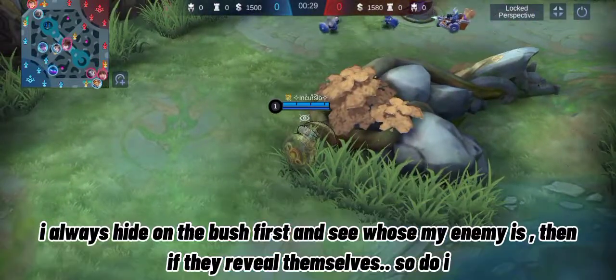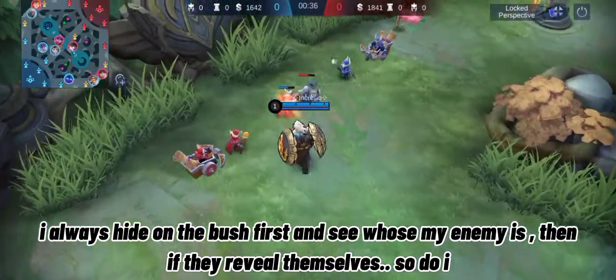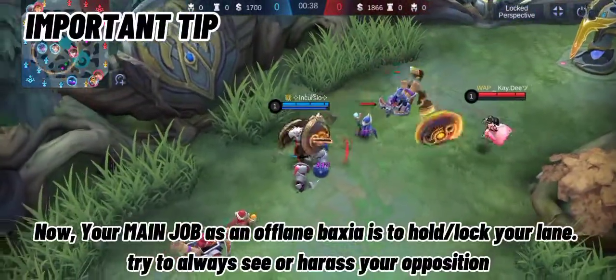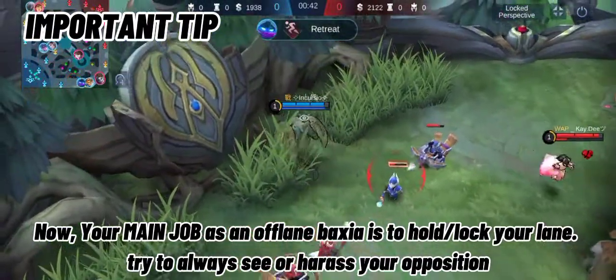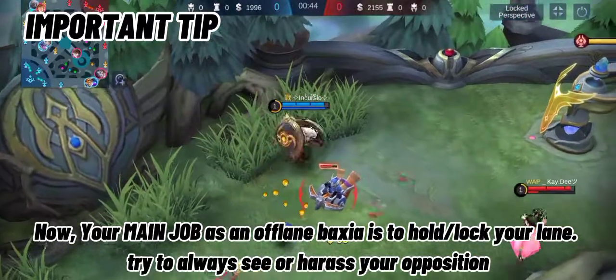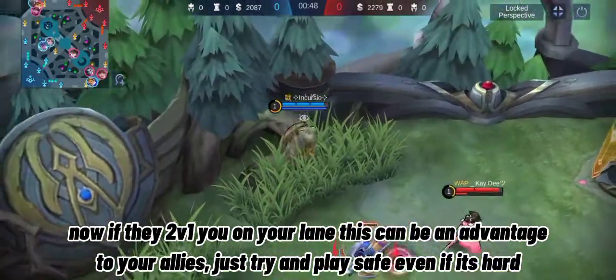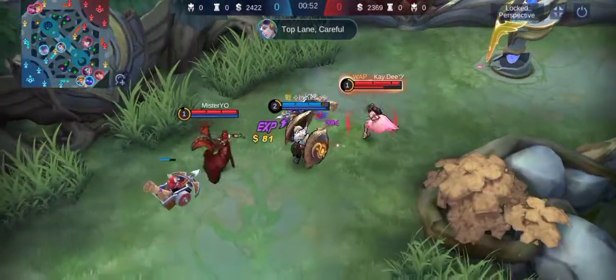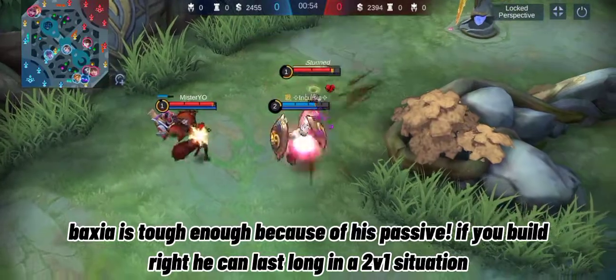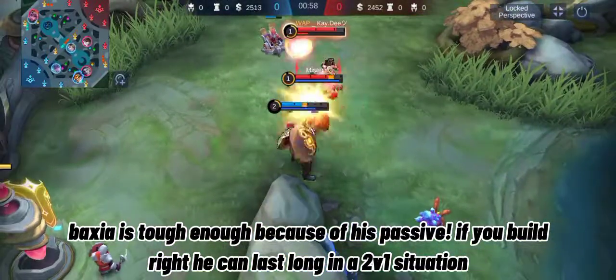I always hide in the bush first and see who my enemy is — think once they reveal themselves. Your main job as an offlane Baxia is to hold and lock your lane. Try to always harass your opposition. If they try to 2v1 you on your lane, this can be an advantage to your allies. Just try to play safe even if it's hard. Baxia is tough enough because of his passive, and if you build right he can last long in a 2v1 situation.